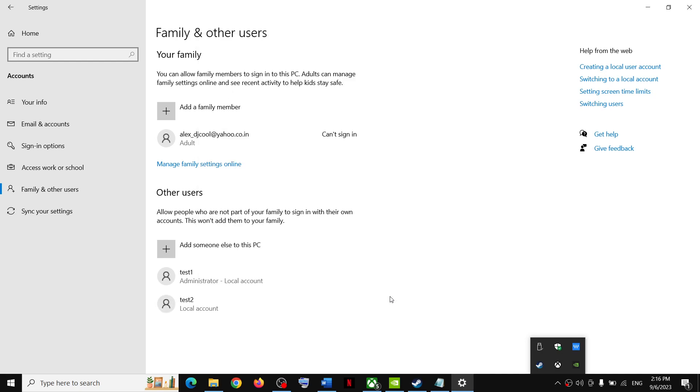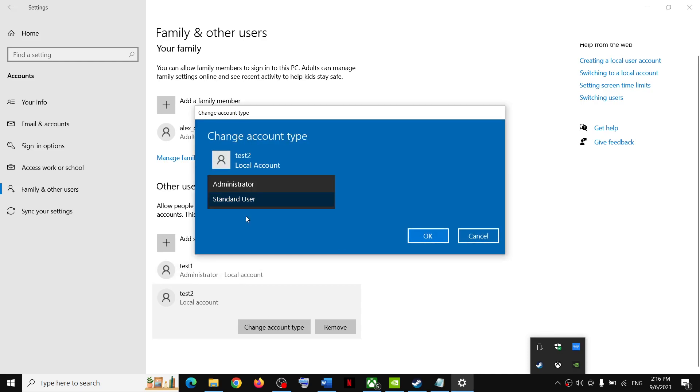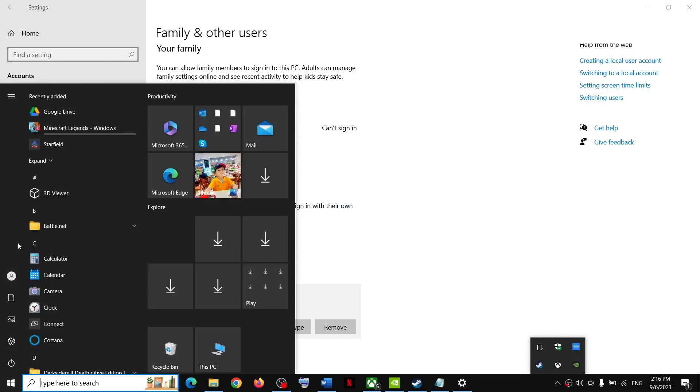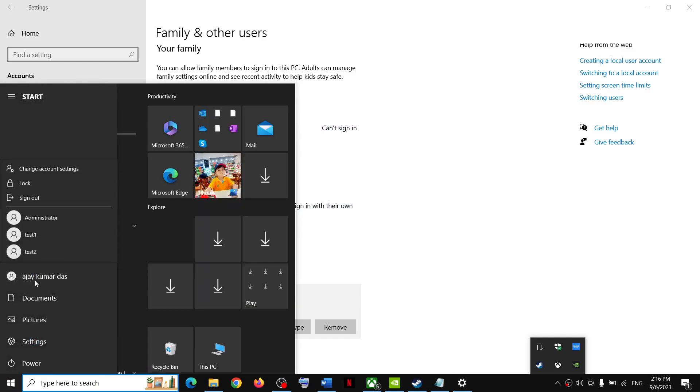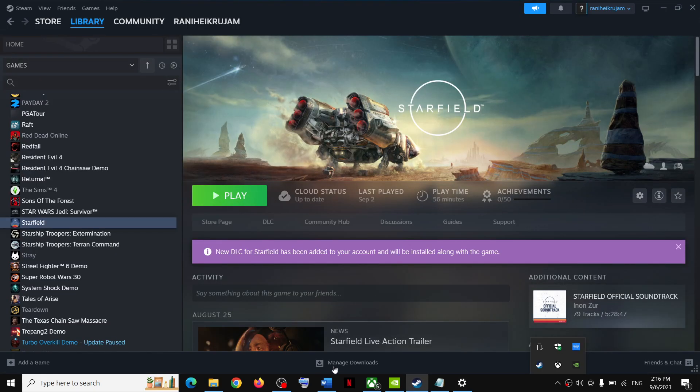Click Next and once the account is created, click on it and then click Change Account Type. Set it as Administrator and click OK. Then log in to the new account — click on the new created account, log in, and once you're logged in, launch the game and check. Make sure the new account does not have any special characters in the name.